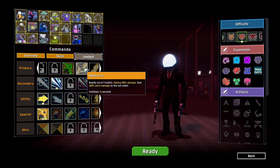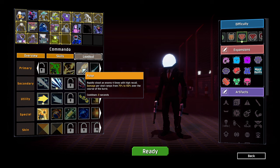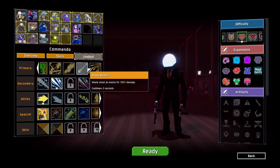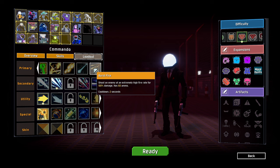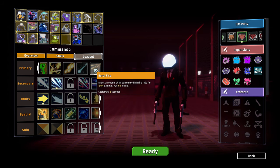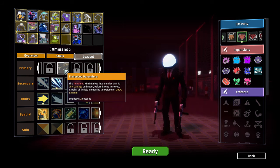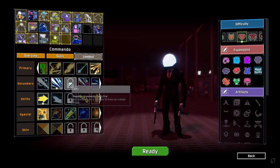Deadly fire: rapid burst fire dealing 100% damage and 30% more on the last bullet. Pulse: rapidly shoot 4 bullets with high recoil, damage per shot ramps from 75 to 150 over the course of the burst. We have heavy bullets — slow shooting an enemy for 350% damage. We have burst fire: shooting an enemy at an extremely high rate of fire, 100% damage, 60 ammo with a 2-second cooldown. I'm going to go with burst fire — that sounds the most interesting.